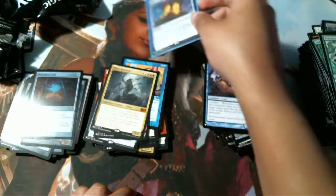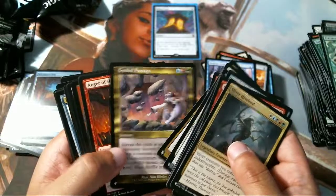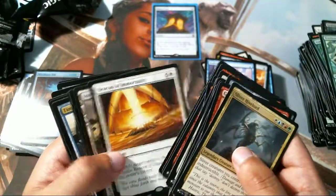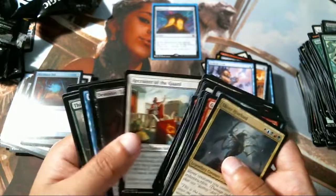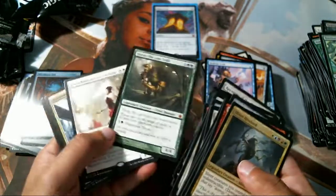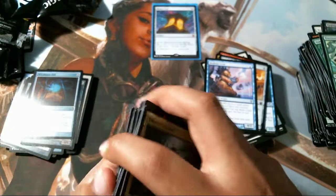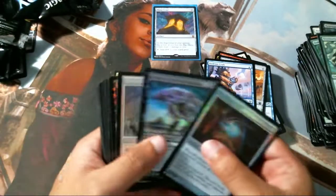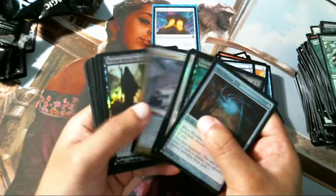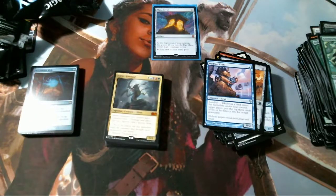Obviously we did pretty good with that — Elesh Norn, plus all these other rares, Recruiter of the Guard obviously. Elesh Norn, Dragonlord Ojitai — I think we did pretty good. Thanks for hanging out, thanks for sticking around. I hope to see you guys in later videos or in my stream. Have a nice one!